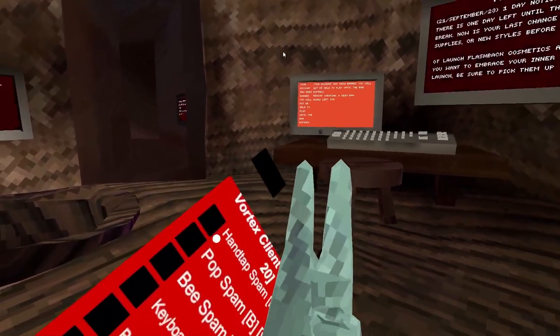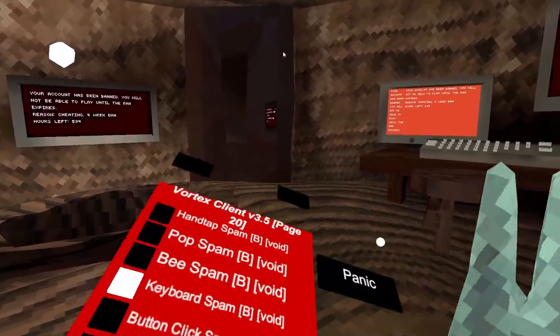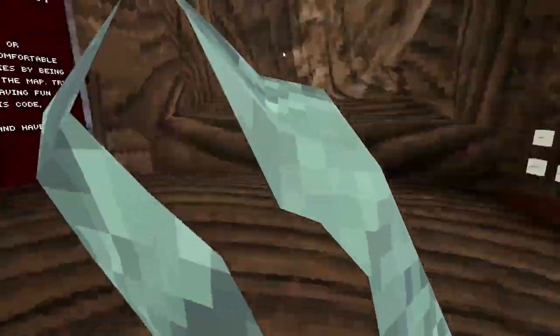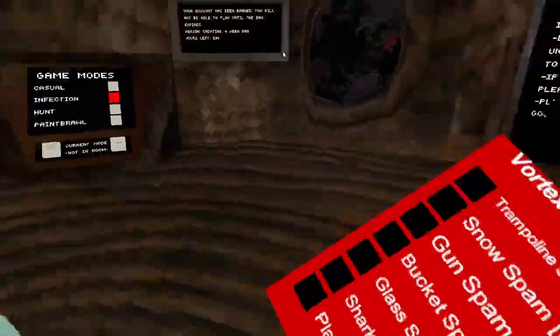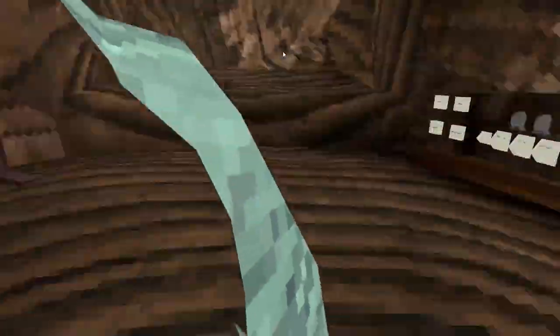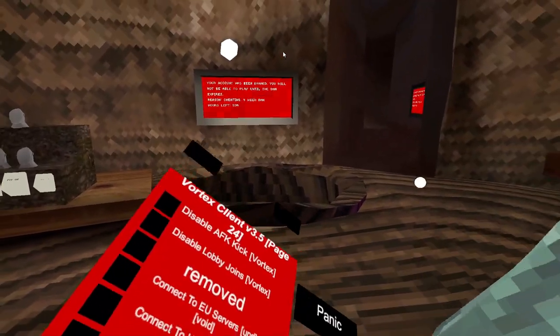Pop spam — these are all just spams. Sound spam, spam, spam. Contact self, tag self. You could join Vortex on top room.